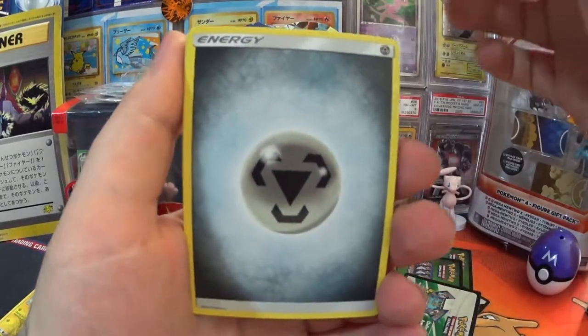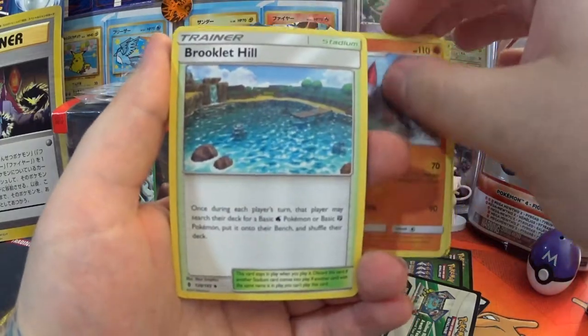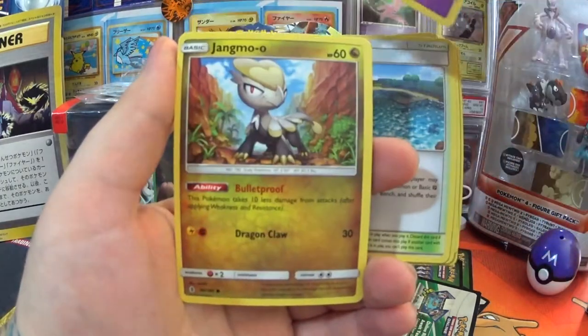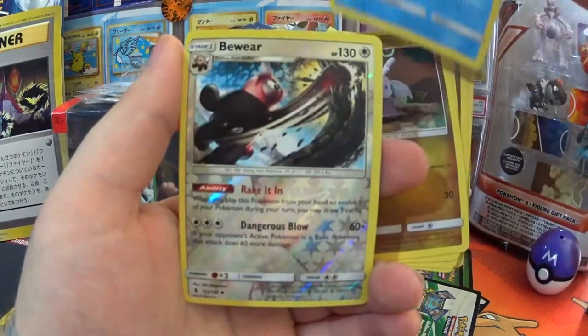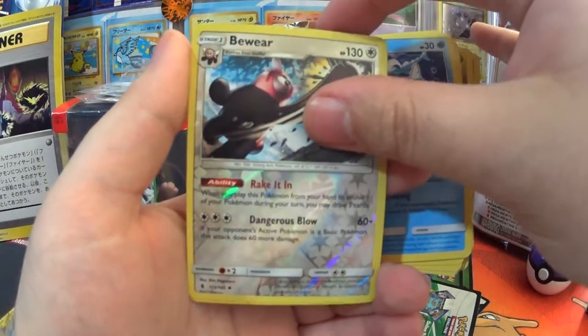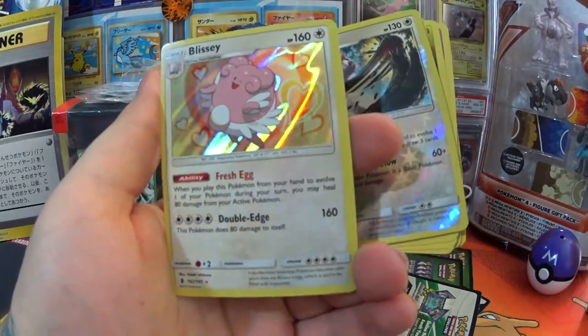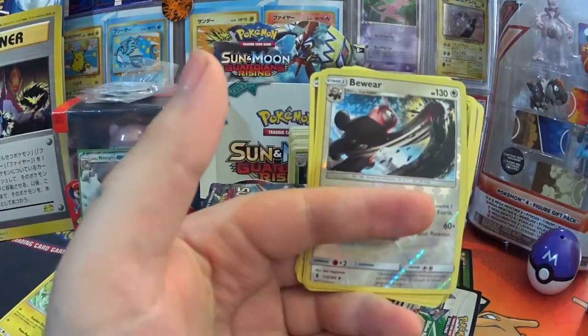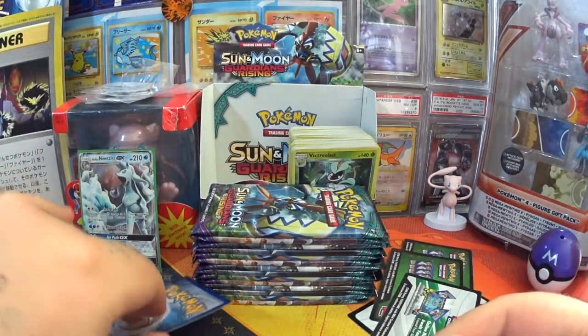Right, here we go — we have a Steel Energy, Altar of the Moone, Glalie, Brooklet Hill, Trubbish, Jangmo-o, Wimpod, Comfey, Wishiwashi, Reverse Holo Bewear, and a Holo Blissey — the missus will be happy! Cool, that can go over — I just heard her in the background. I think she is happy.